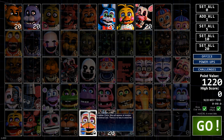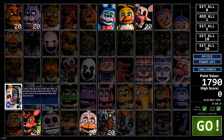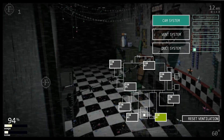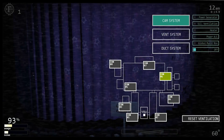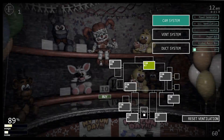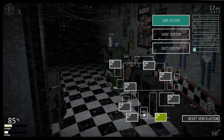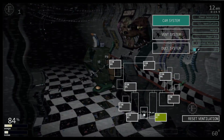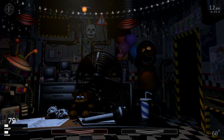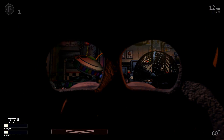All the animatronics' AIs vary in appeal. There are new ones, some slightly new ones, some recycled ones, and some that are completely different. In gameplay, instead of your usual cameras, you have three different types of systems: the cam system, vent system, and duct system. There are a total of eight cameras in the torture chamber. On your right, there are devices that can help you survive through the night, like Power Generator, Silent Ventilation, Heater, Power AC, and Global Music Box, which makes the music box in the kitchen sound off throughout the pizzeria.